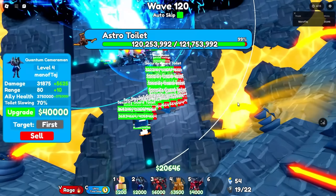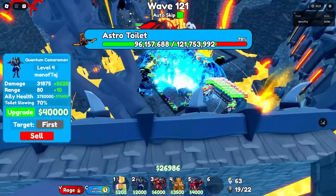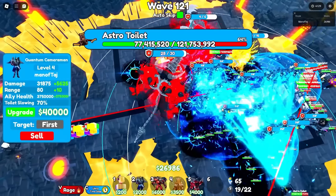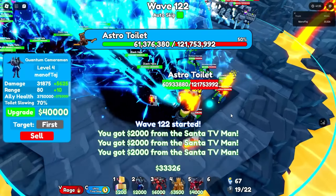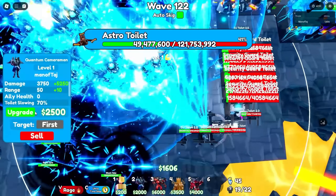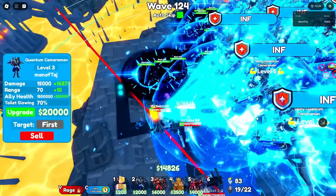There's the Astro Toilet with 121 million health. It gets picked up by the Dragon and rewinded all the way to the start. Down to 70 million, 60, 50 — and now it's all the way back at the beginning again. We have 1 Quantum left to max. It drops from 40 to 30 to 20 to 10 million and finally goes down.